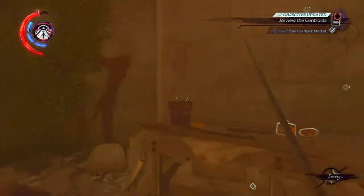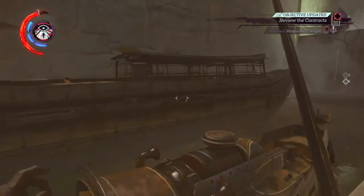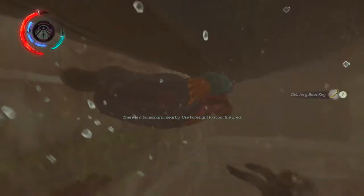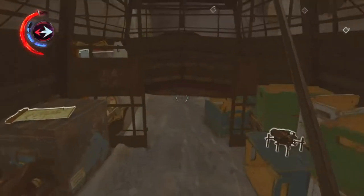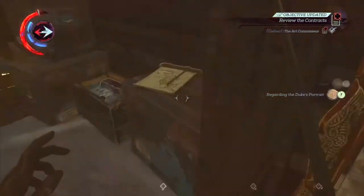Heading back to your skiff — your skiff is located right here and the first contract is on this boat. Go ahead and dive underneath. Look for this guy right here. Loot the body — you got the delivery boat key. Go ahead and unlock the door, open it up. Head straight back and that's it right there — contract complete. Reward: 150 coin.